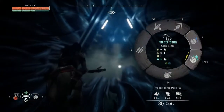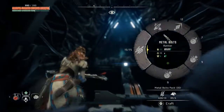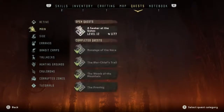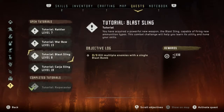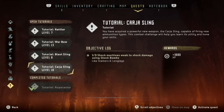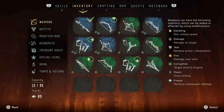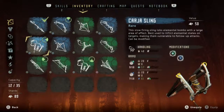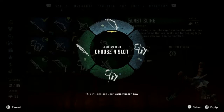What is that? Freeze bomb, karja sling, sling, rattler - I think we've done that, right? Okay hold on. So we're looking at rattler, warbow, blast sling, and karja sling. Alrighty, I guess we can equip the blast sling. I might be able to do that one.